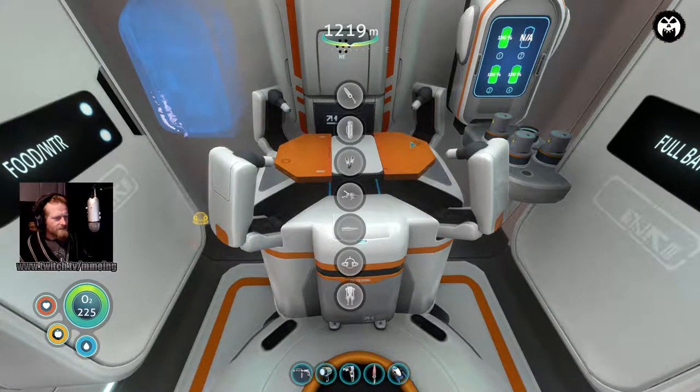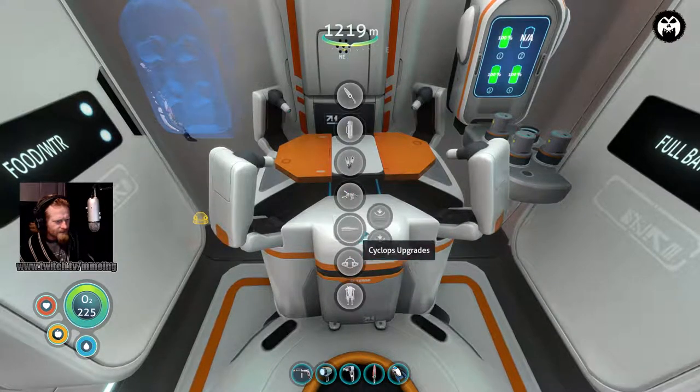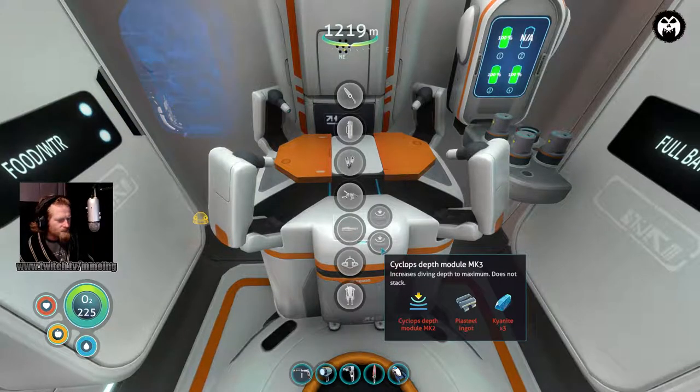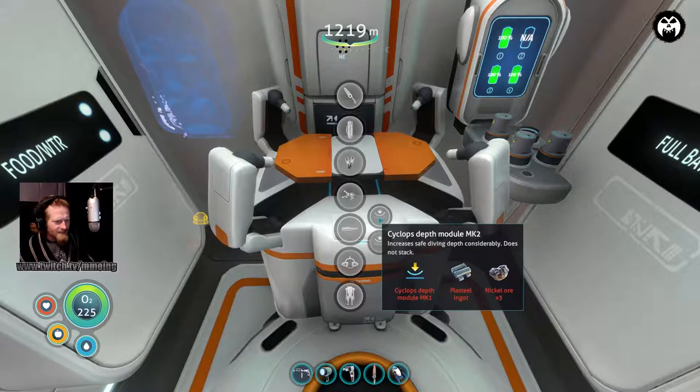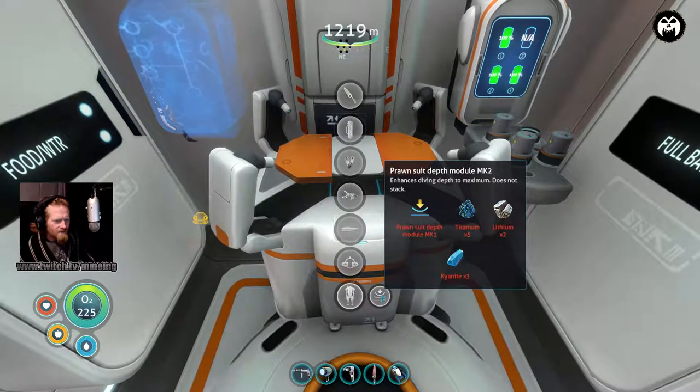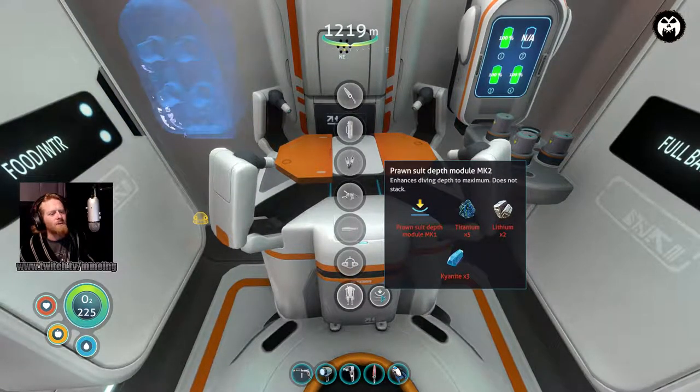I organized the ship a bit. What we're going to try to craft - we're at MK2 and need the MK3. I have kyanite as well. We need a plasteel ingot, which is a lot of titanium - I don't know if I have that much. For the MK2 we just need titanium, so we need 15 titanium total to do all of this.